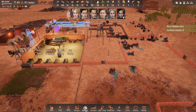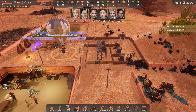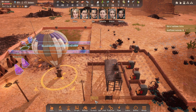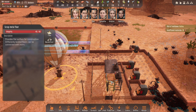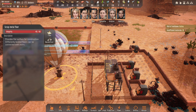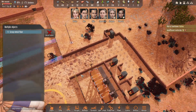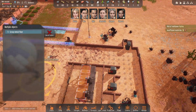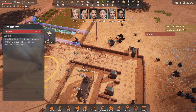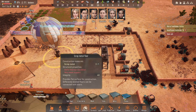It's doing fluorine. This does five alloys. Quickly deconstruct that and then to the floor.